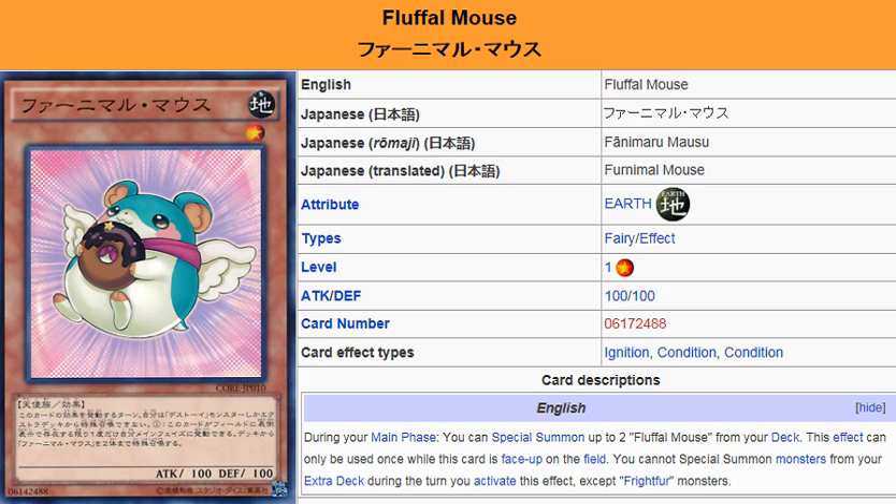Having three of them on the field would power up the attack of Frightfur Wolf. Frightfur Wolf is the one that has an attack increase — or rather, gains additional attacks — based on how many materials were used for its fusion.